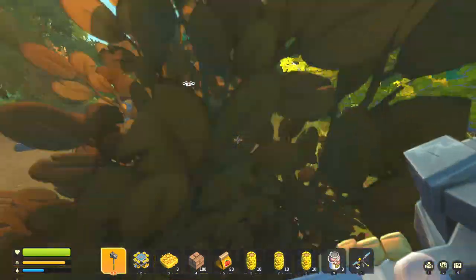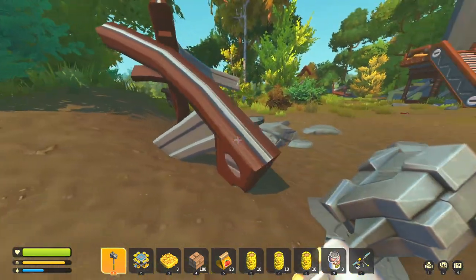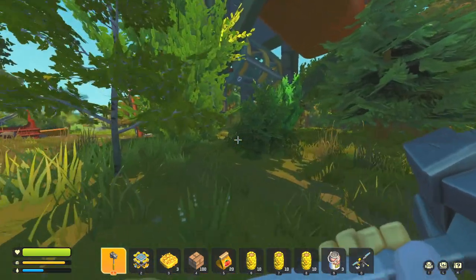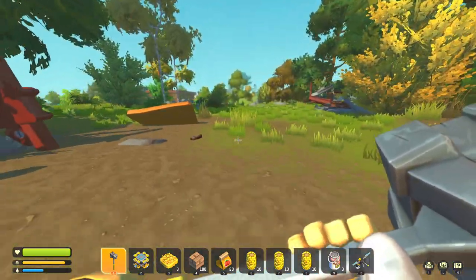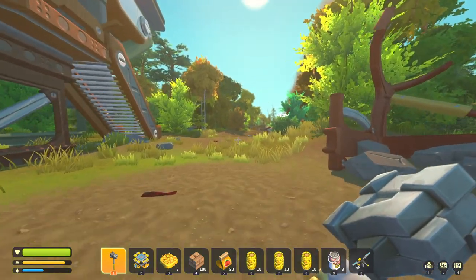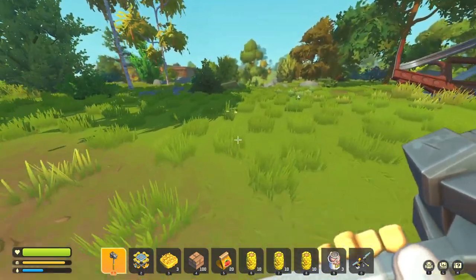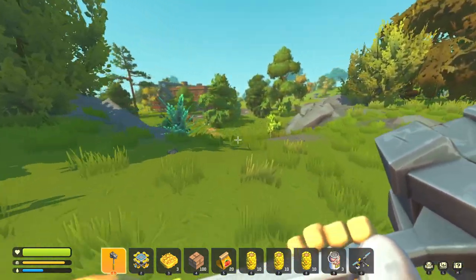Sometimes there are loot crates hiding here — there don't appear to be any right now. There can sometimes be some that spawn back under this building. Our main objective, once we've gotten the battery, powered up the ship, and collected all the resources, is to go to the next building down here. This is 100% the same on every map so far.